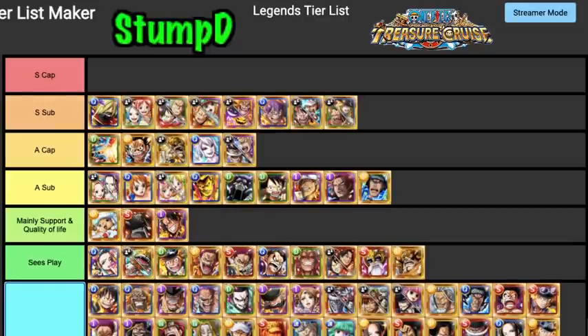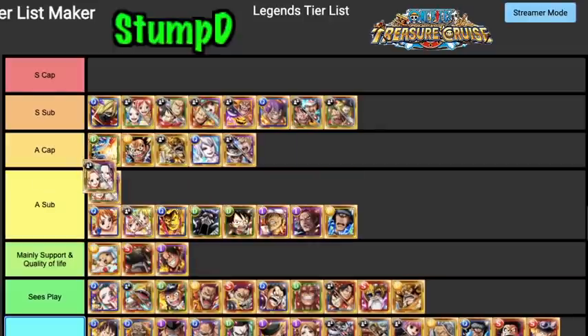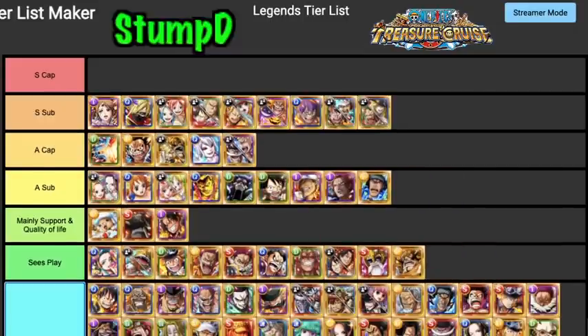Nami and Robin I feel are probably an A Tier Sub — they have a lot of good paralysis removal, a very high orb boost, and a very high HP cutter. They're a good go-to for Kizuna. In saying that, there are units that do what they do better. As a leader they're pretty good for DEX and INT but there are just a lot of characters that do what they do better.